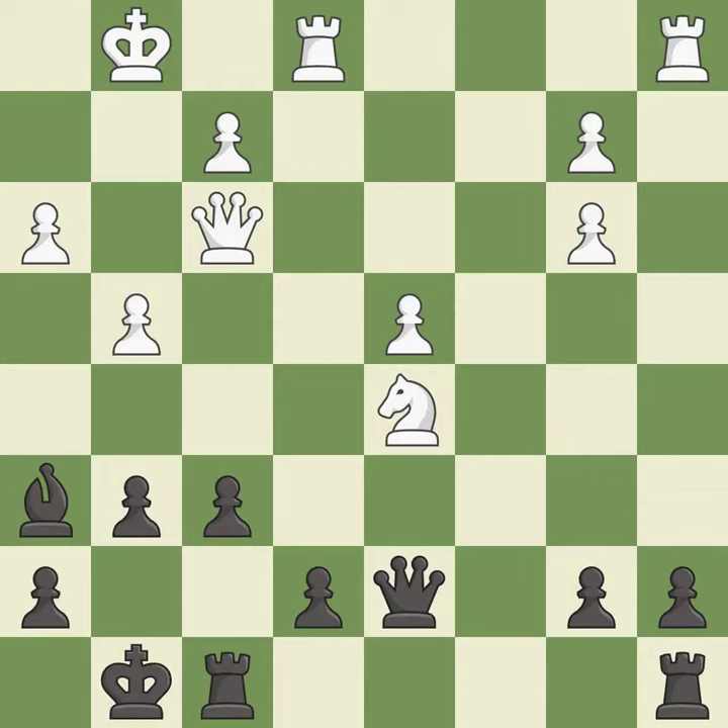This lets the opponent capture a pawn to win material. Only one move worked there, and this wasn't it. This ignores an opportunity to add a defender to a vulnerable pawn. This allows the opponent to create a passed pawn — it is a blunder.